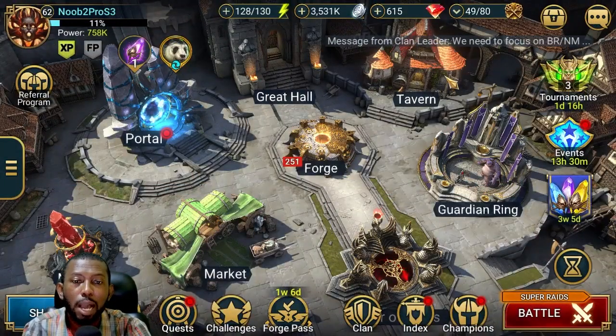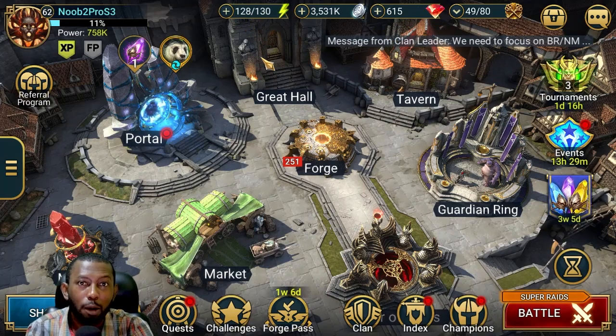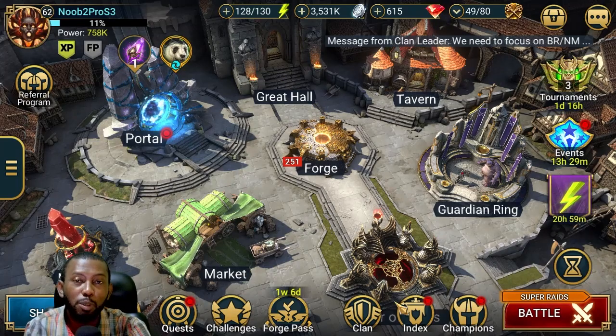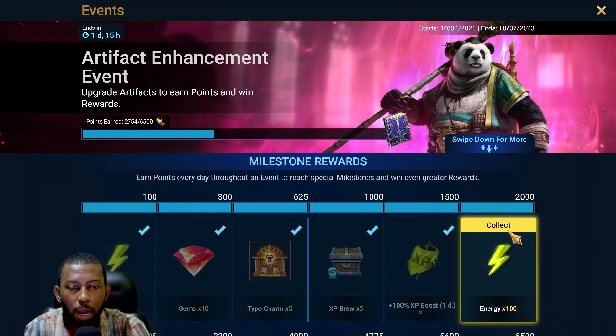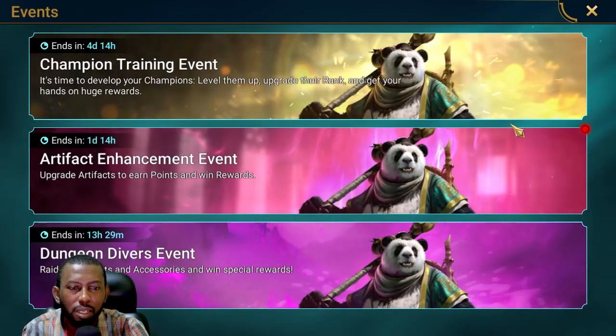It's kind of surprising that this noob2pro account went into this fusion with only 200 gems and zero energy and we're still doing fine. I'm very shocked, honestly. It's because I've been very critical about my energy usage. For example, Artifact Enhancement just dropped energy for me but I'm not claiming it because I don't need it right now — I'm not letting my energy max out.